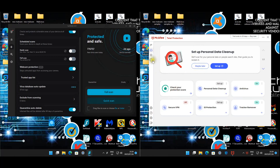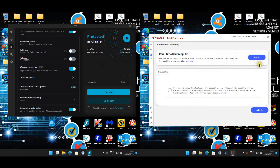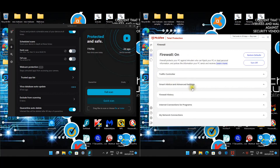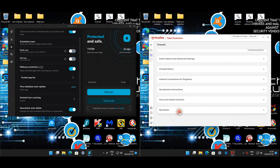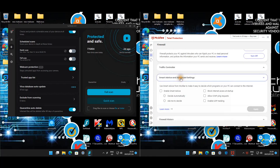On the McAfee side also not much to change. Real-time scanning can be turned on or off, scheduled scans will disable the firewall, traffic controller is set to smart, net guard is enabled, and smart advice is set to enabled.